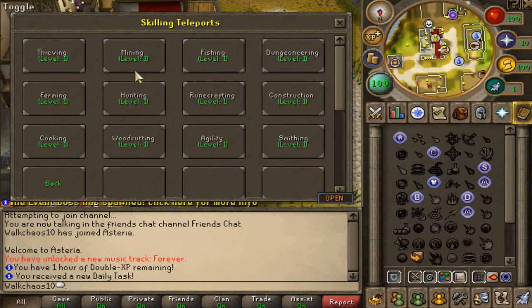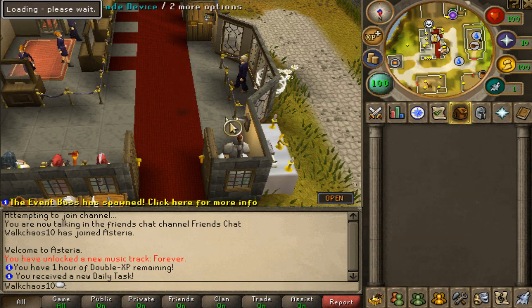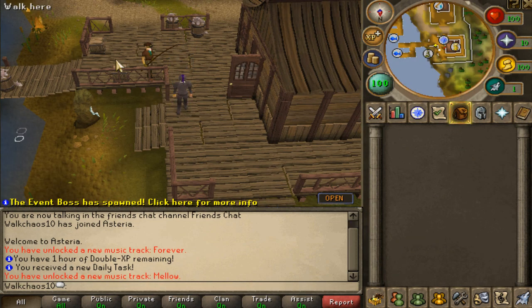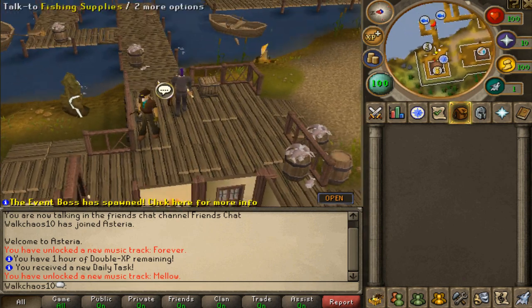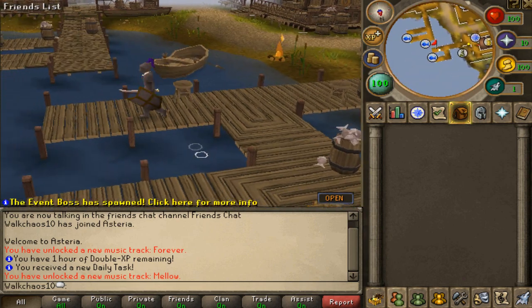Skill-wise, for each skill you just click on what you want to do. For example, fishing — let's have a look at what the fishing teleport looks like on Asteria. It's a beautiful spot and you have all the different fishing locations you need right there.